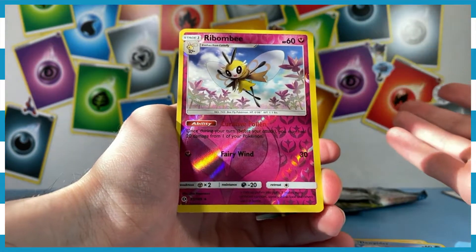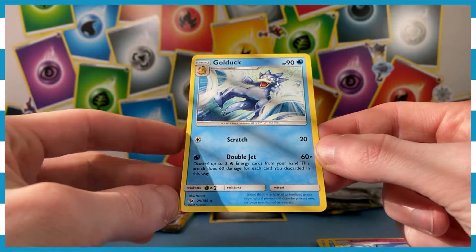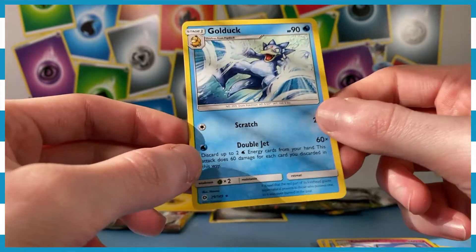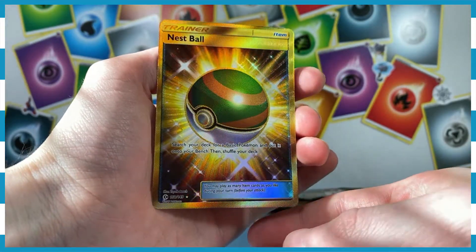On the back, if this is a Toucanon I'll be pleased. It's not — we've got a Golduck, a regular old Golduck, just shooting beams of water from its hands. Nothing too crazy from the last two packs, but man oh man, that secret rare in the beginning — let's just get our fingerprints all over it and look at it one more time.